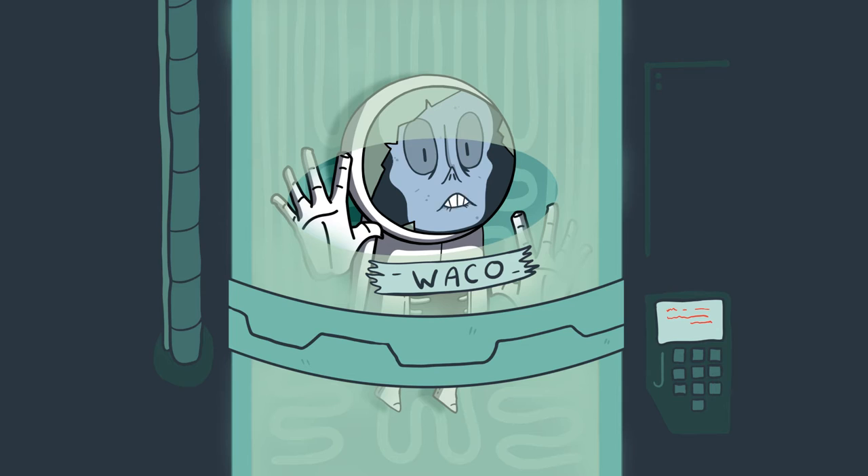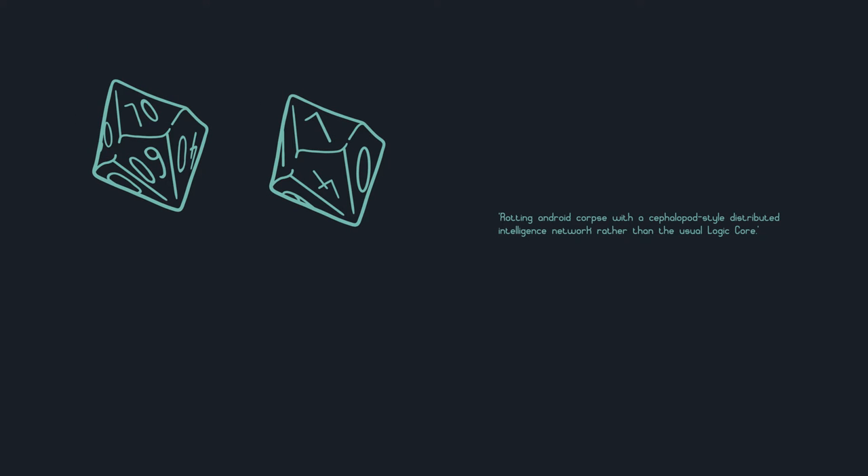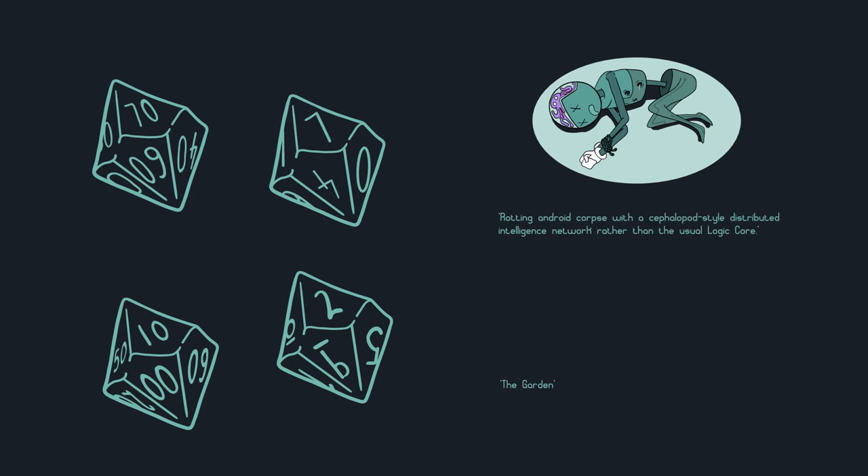Before they enter the facility, Arkady gives them one last piece of advice: make sure you keep hold of your trinkets. Start your session prep by rolling a random artifact from the table on page 62 and a random location in The Deep from the table on page 21. This is where they can find their artifact.